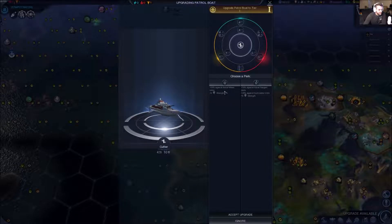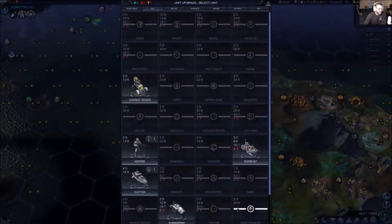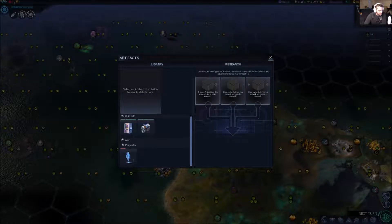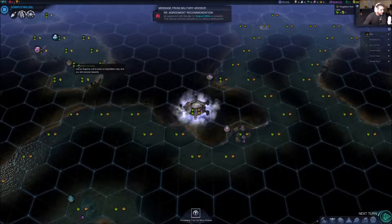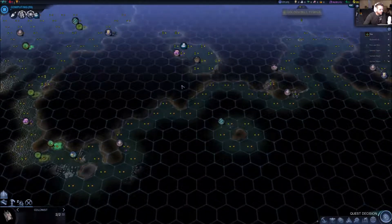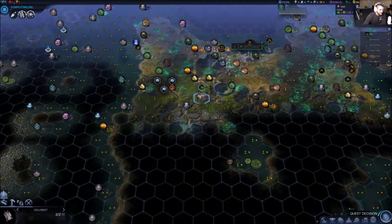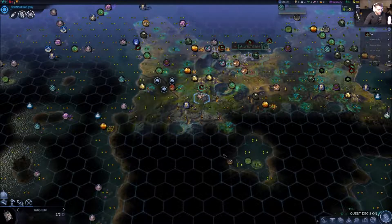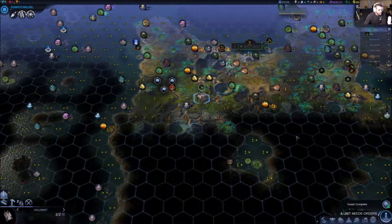I do like Protean worlds — just basically one big continent. Small coastal islands — let's rescan and see if we get a nice Terran world. There we go, we'll take it. Let's go into advanced setup just to check out what we got. We have six players. Let's check quick movement, quick combat — everything else looks good. All right, let's start the game.